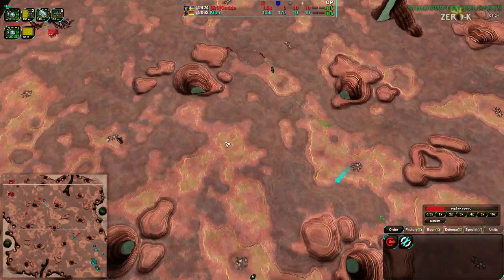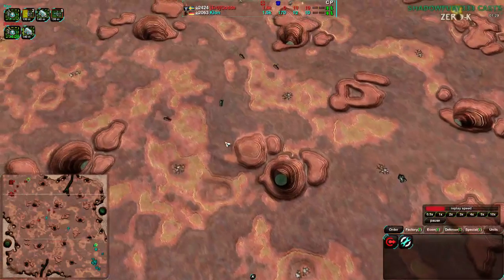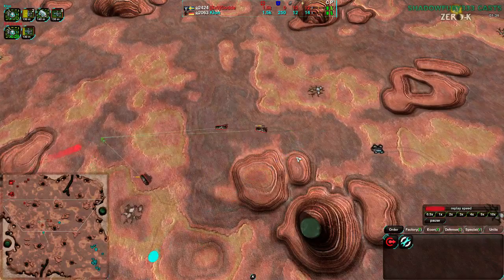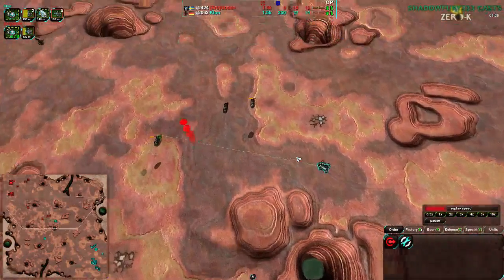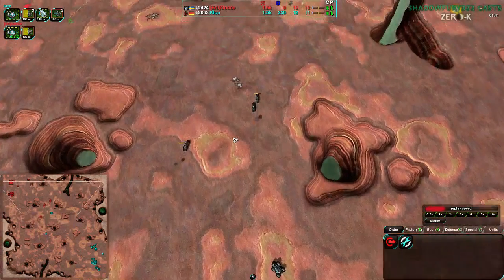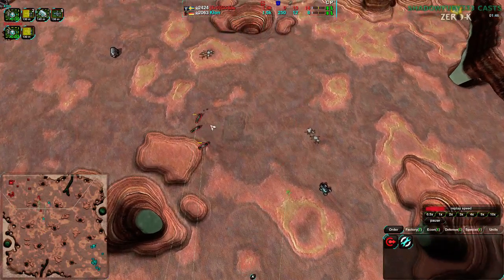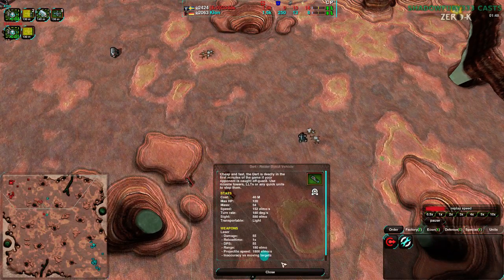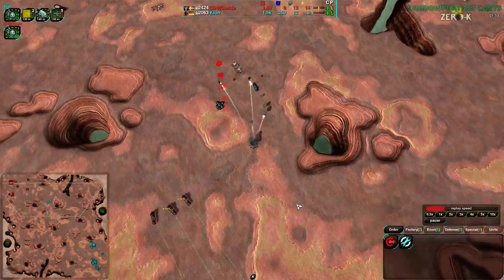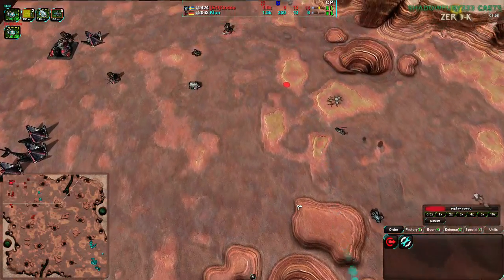Gron going a bit aggressive and relying quite a lot on darts, while the other player has switched immediately to Scorchers — it's almost like Gron going for riots against raiders. Getting enough darts, they do deal a scary amount of damage — I believe they're 55 DPS, which is actually half of a dagger. So if you have six or so darts, you effectively have three daggers, except they die in one shot each.